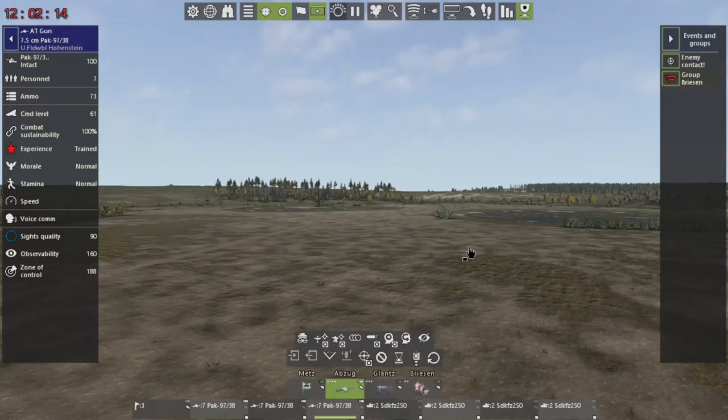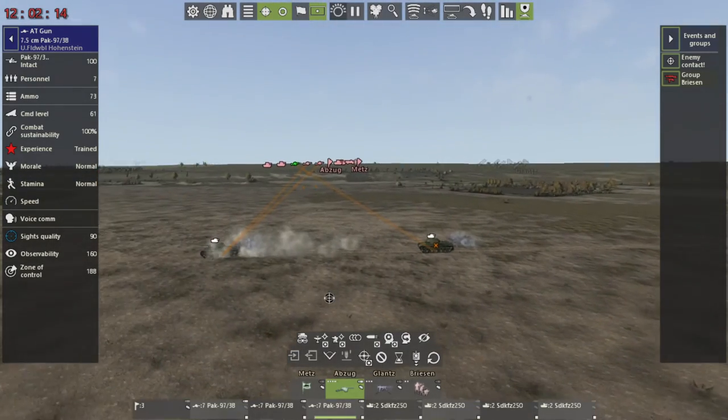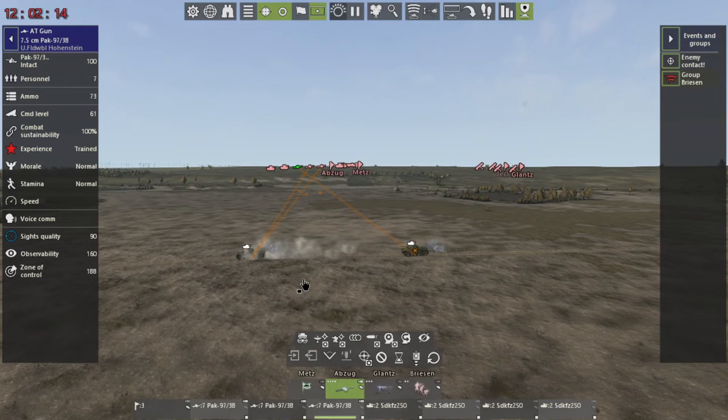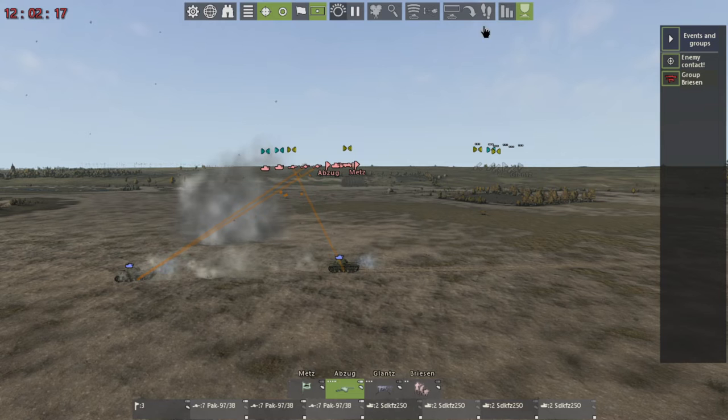You can just switch all of the priority targets to whatever you want. Without incurring any command points, you can grab each gun — as long as they can visually see the target — and have each one of those guns pick off a specific tank.